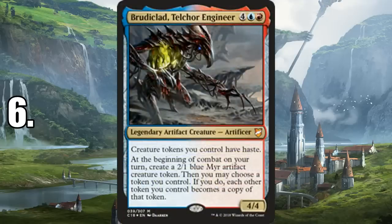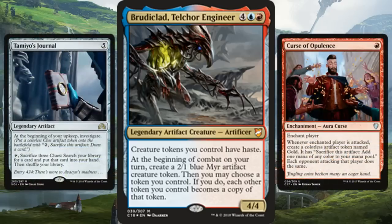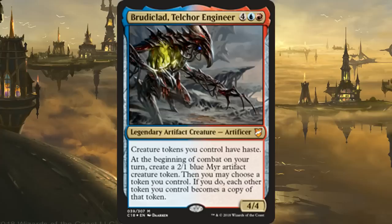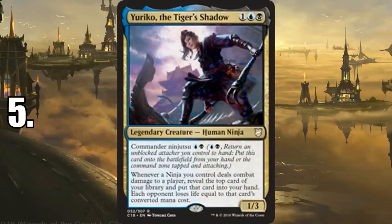Number 6 is Brudiclad, Telcor Engineer — in my opinion one of the most underrated commander options this year, hitting both power and creativity. He makes a token and then all your tokens become a copy of one of your tokens. You can use Rite of Replication, Helm of the Host, or anything that gets you multiple copies of awesome creatures. The tokens don't even have to be creature tokens — Clue tokens from Investigate triggers or Gold tokens from Curse of Opulence work too, and all creature tokens have haste.